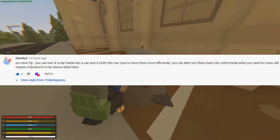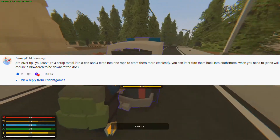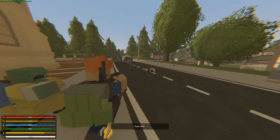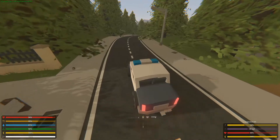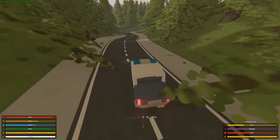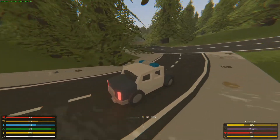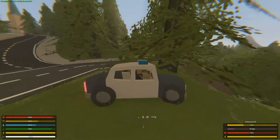Danabe said that you can take metal and cloth, turn it into cans and rope, which I already knew, but you can also turn it back into cloth and rope with a blowtorch. I thought that's a pretty cool addition — I don't think that's in regular Unturned — so it's a pretty cool feature for Elver, great for space efficiency.